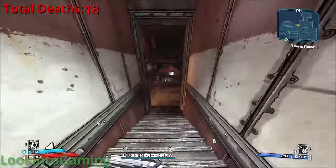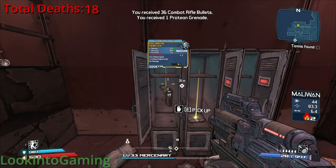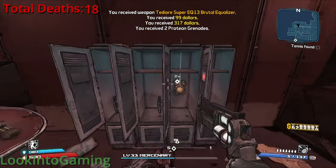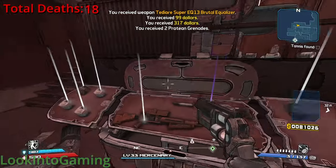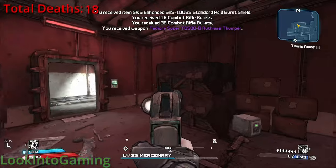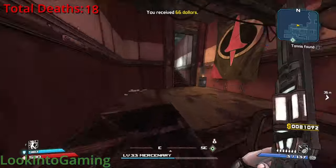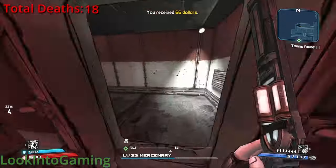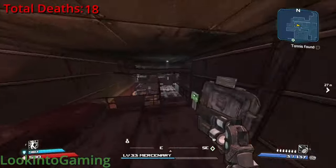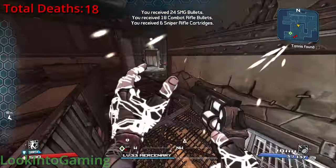Besides that, everything in the Crimson Fastness was normal — except I literally paused the recording for a second, and the second I open this locker, I get a legendary revolver. The damage is not as good as my Masher, but still — a legendary from a locker. I know lockers have a really good drop rate in this game, but I was never expecting to find a legendary in any of these scavenger runs. This is the single best find of the game.